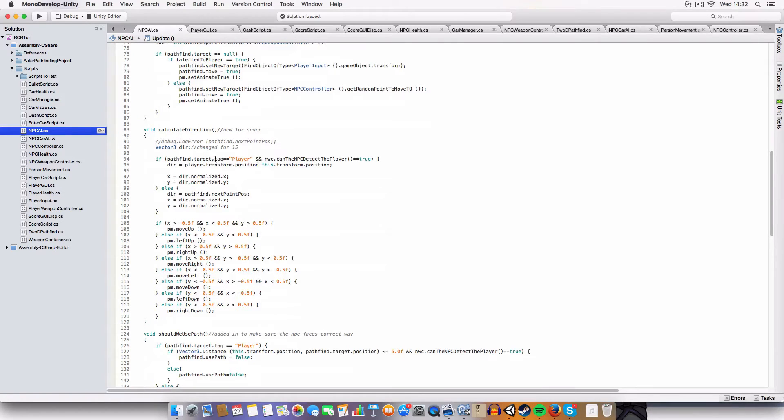One more change we made was to the direction calculations. For some reason it wasn't working quite correctly. Basically, we're getting a Vector3 that's the player's position minus this NPC's position, and we're normalizing that to get the X and Y coordinates, which we then feed into the player movement script to decide what sprite is used and which direction it moves.